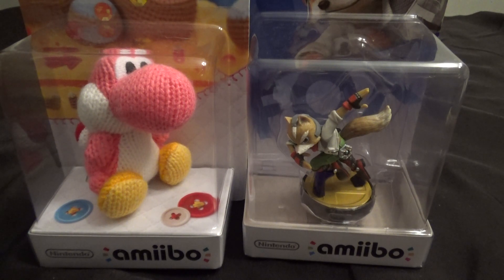I've got two random amiibo here, no real theme this week. I've got a pink yarn Yoshi and I've got the Fox McCloud amiibo. I picked up Fox because he's one of my favorite characters. I hadn't seen them in the store before, so I grabbed them, and I grabbed the yarn Yoshi just because I wanted to see what the yarn Yoshis look like — and they only had pink. I would have preferred green or blue, but ah, to heck with it. I got the pink one.